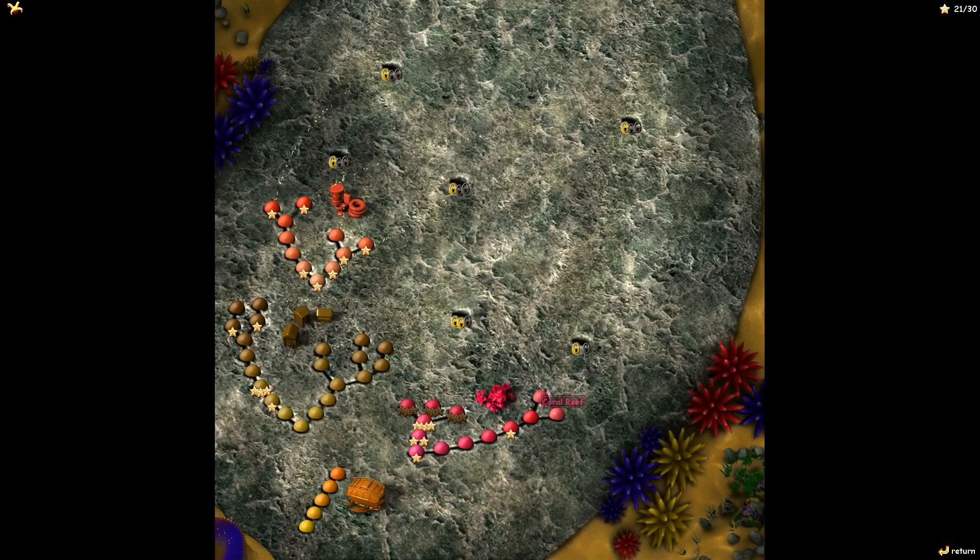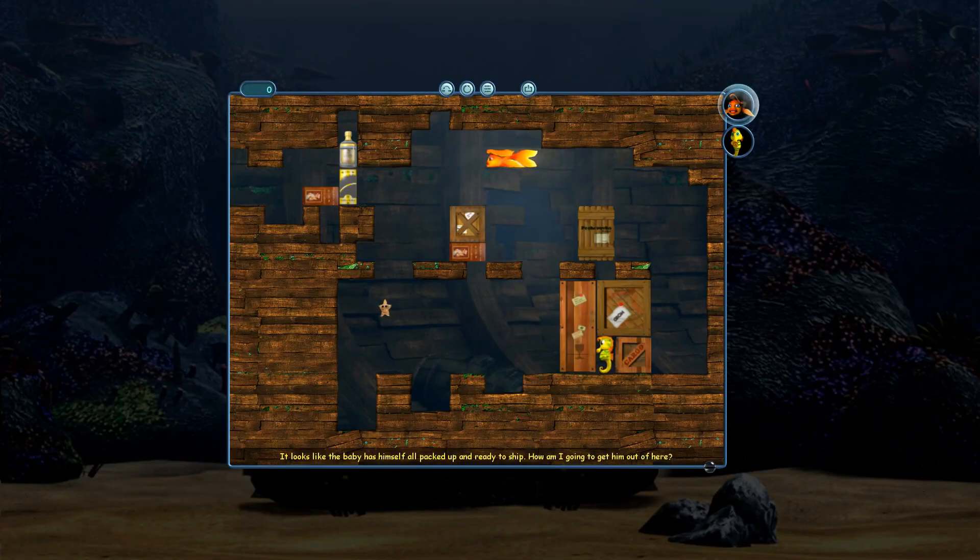Hello, welcome back. Last time I got to meet a baby seahorse, who was so young that it didn't even seem to have a name yet. It looks like the baby has himself all packed up and ready to ship. How am I going to get him out of here? He didn't seem like the most useful character, because he can't push anything, he can't even support anything. I guess he can get starfish.